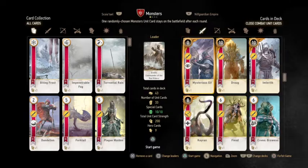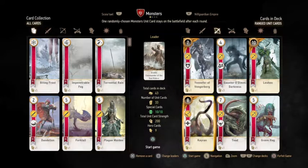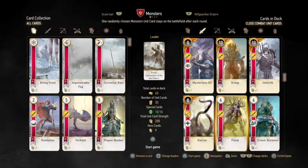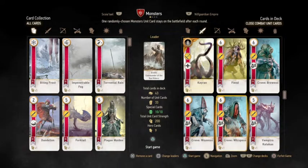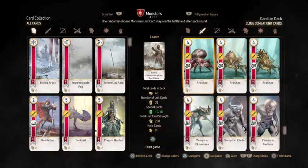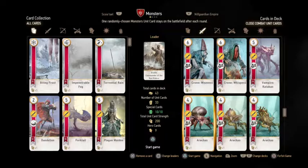For monster-specific cards, the Fiend is a really good 6-damage card that can be pumped up. The Crones — creepy things from the story — can muster all three of them. There are five Vampires that all muster when one is played. I have four Arachas, though I'm missing the bigger five-cost one — that's one of the two cards I don't have. Cards I don't use in my deck include the Fogling, Plague Maiden, Griffin, Werewolf, Botchling, Harpy, Old Neckers — they muster but are only two strength — and Ghouls, which are one strength. It's cool that you fought all of these in the Witcher game.